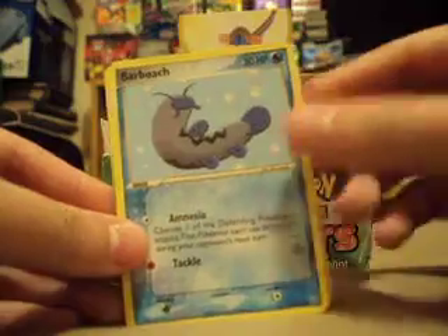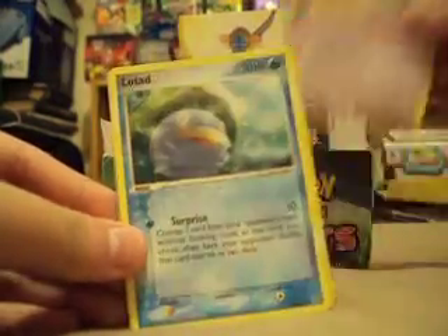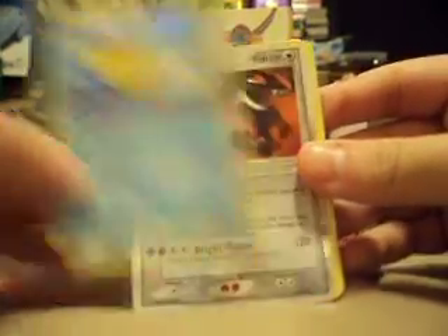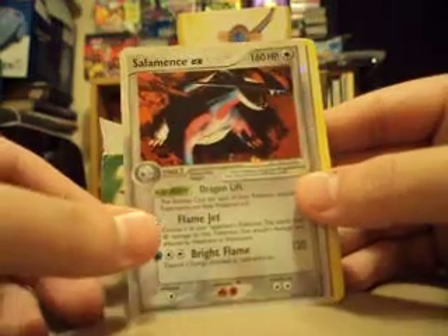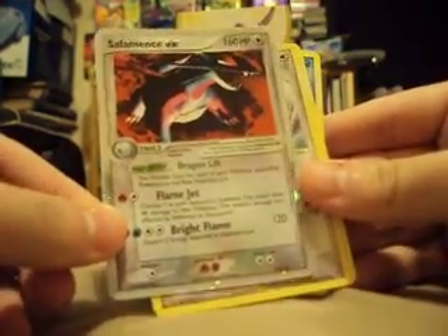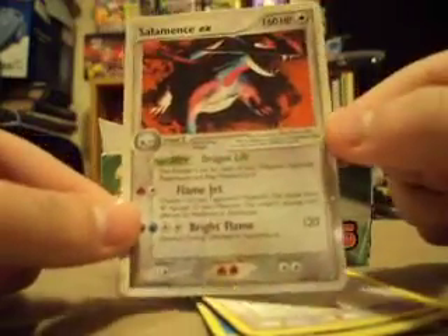So I've got Taillow, Carvana, Slakoth, Lotad, Barboach, Solrock, Lotad again — and EX Pelipper Reverse, which is a rare. I'm so happy — that is one sweet looking card, oh my god.